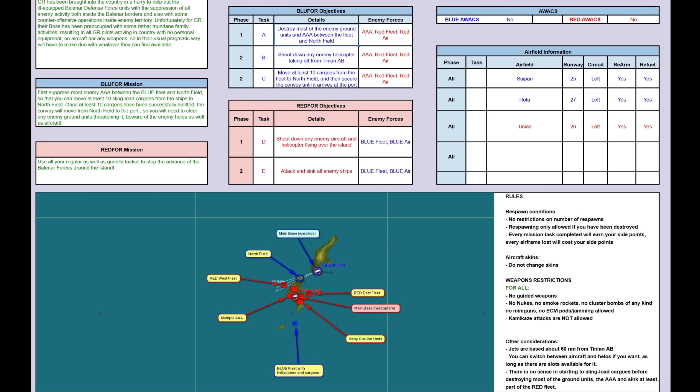For the red forces, which are mostly AI and DAMP, everything is a valid target for you. You can attack everything and anything that is blue. This time, since it's a very basic and constrained mission to one area, there are no AWACS available for either side. And for the blue four objectives — strictly speaking, objective phase one.